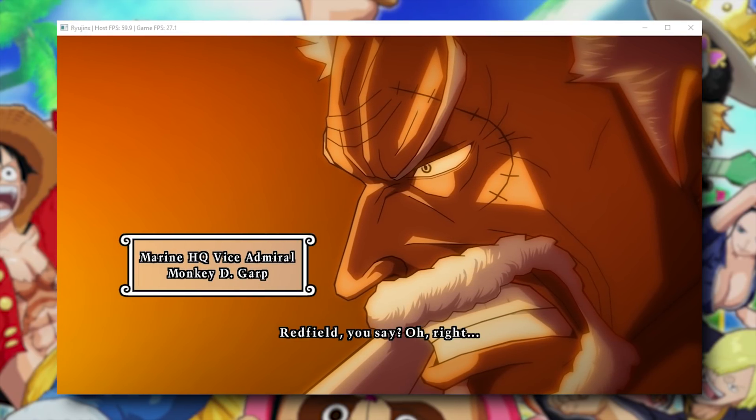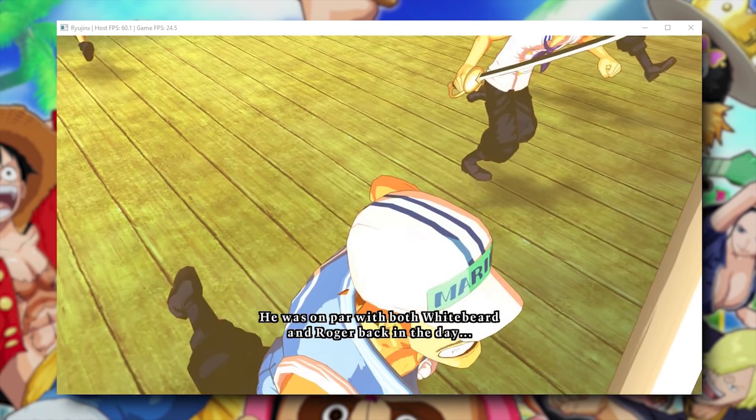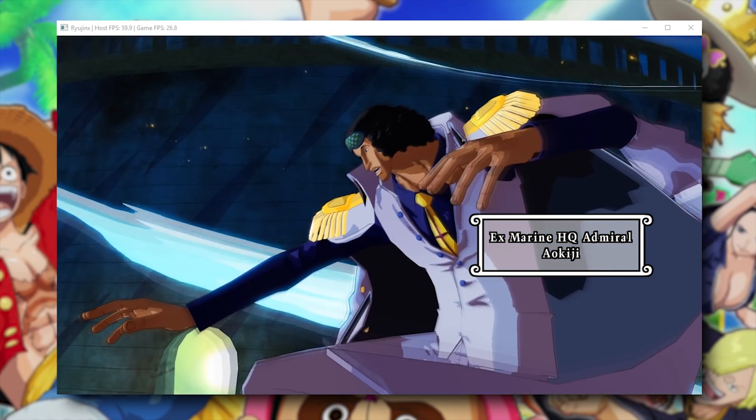Ryujinx, one of the Switch emulators that I've covered quite a bit in the past few weeks, is now booting One Piece Unlimited World Red and actually loads into game rendering 3D for the very first time in this emulator.